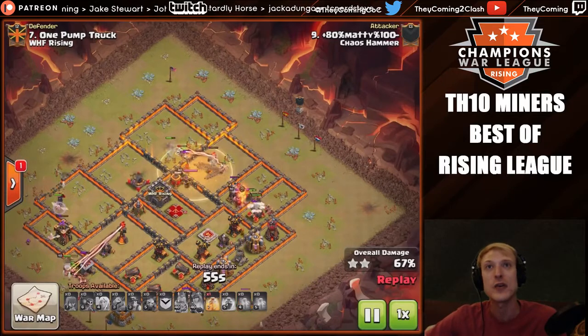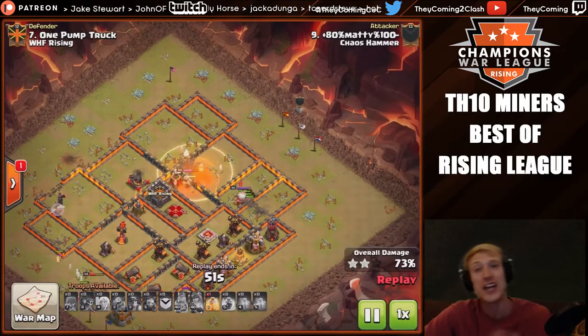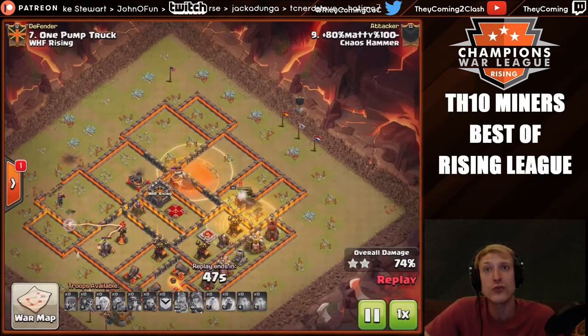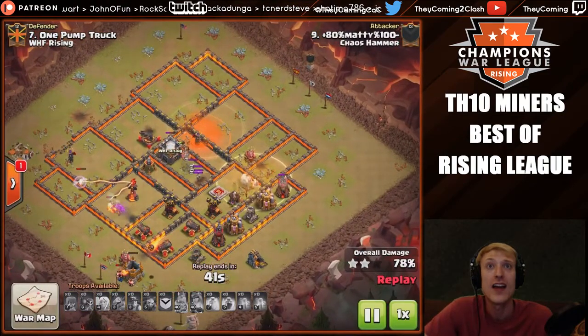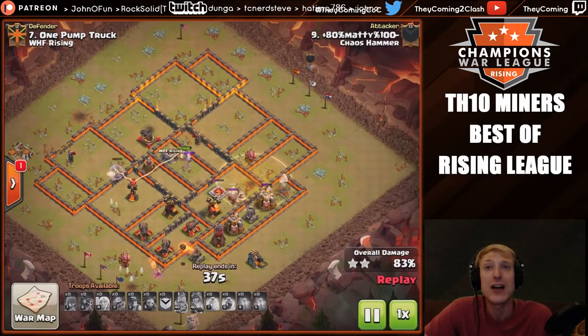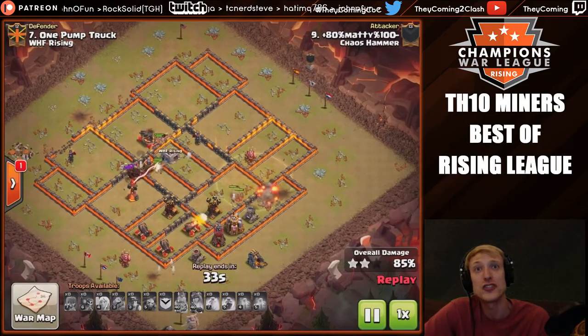He doesn't have a free spell but it's okay — he's going to encounter that inferno tower and then sees the queen. He's going to poison the queen out, and all the miners will snap to the queen eventually. Meanwhile, the other pack of miners is attacking the king. At this point there's really not much of a threat left. He's got two bomb towers to deal with, but that's what the heal spells are for.